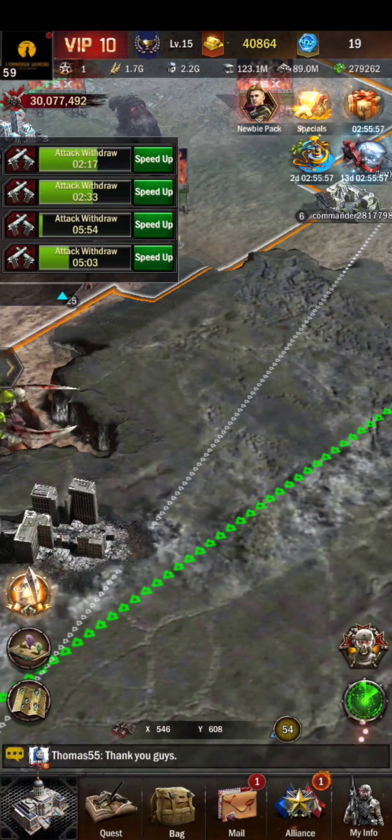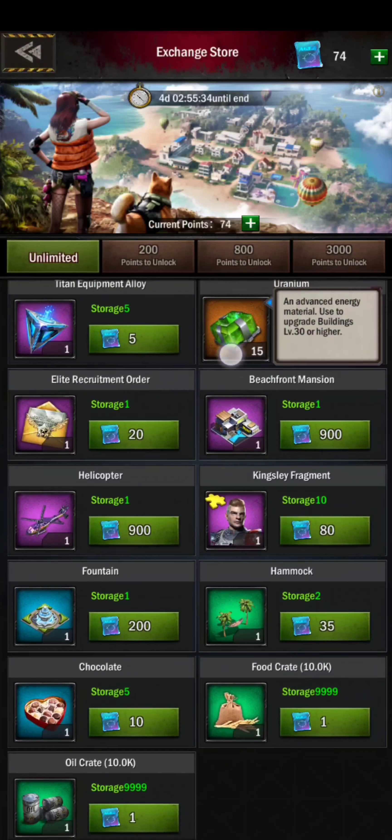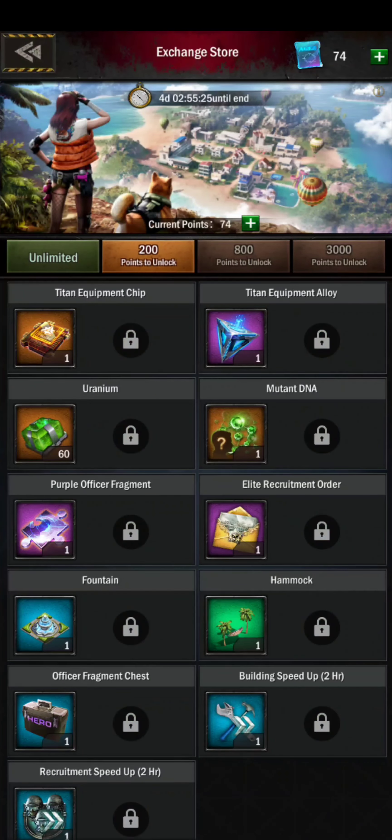Even if you're a free player, there's some benefit to watching this video because I'll help you see the best exchange rate — but mostly this is about whether buying these packs is worthwhile. There's a tiered approach similar to what they did before. The new items added are uranium and the helicopter. The helicopter is extremely expensive at 900 permits, so unless you're spending a lot of money, you're not going to get it. To unlock the second tier, you need at least 200 permits.